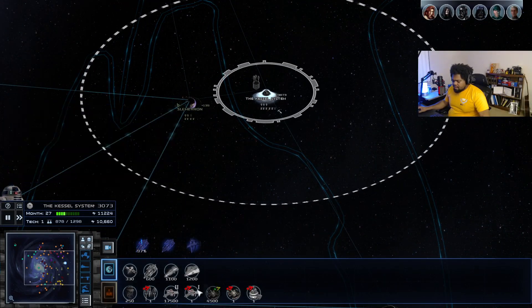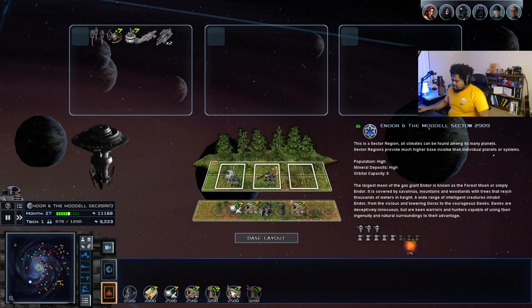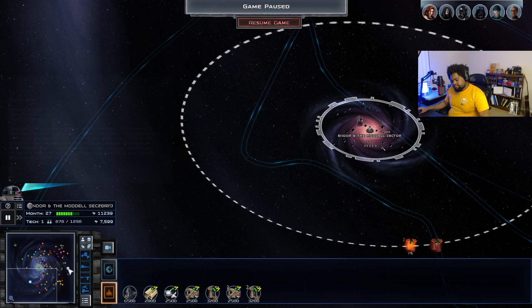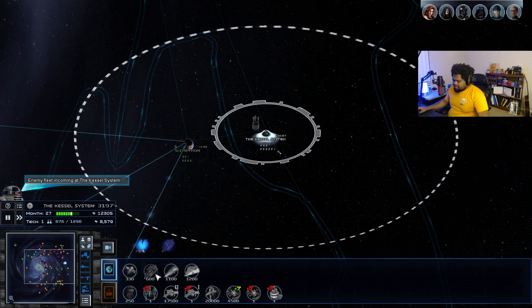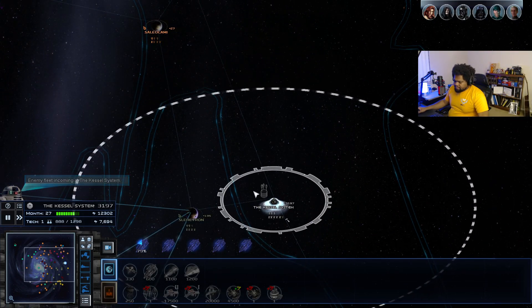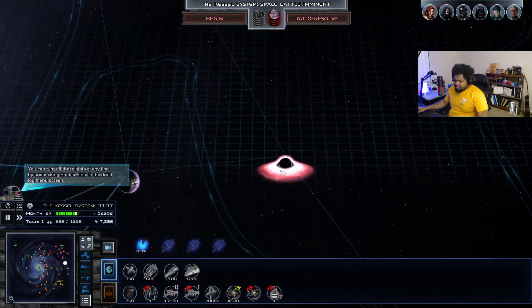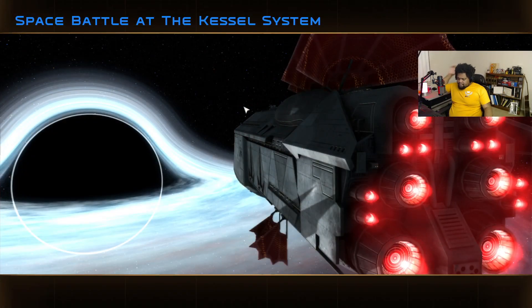Let's build an uplink relay station — it's actually really useful. Let's upgrade these mining facilities to tier 2. It could be the Hapans or the Hutts attacking. This isn't a big enough fleet to kill us, but it's enough to be annoying. This is basically what happens at the start of every playthrough if you play as the Empire and own Kessel — this is going to happen almost every single time.